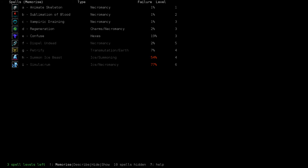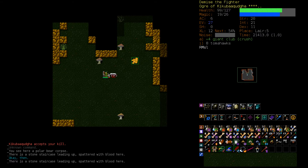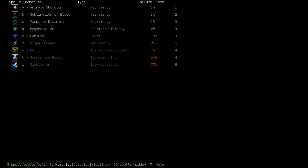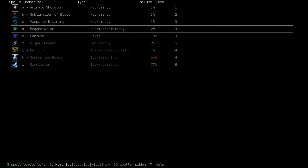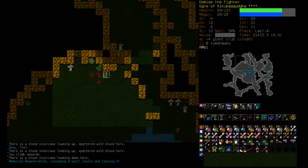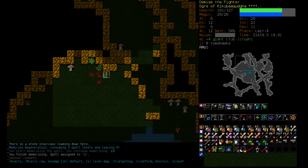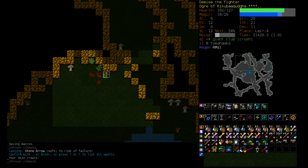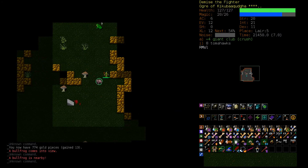Regen would give us faster healing, which would give us fresher zombies. So I guess I do want to learn that. Even though we have Petrify, Ice Beast, Simulacrum, and Dispel Undead — we don't really need Dispel Undead if we have Vile Clutch and Stone Arrow. So let's get Regen, put that on 9, and start using that. Head down, Animate Dead, and just start exploring.